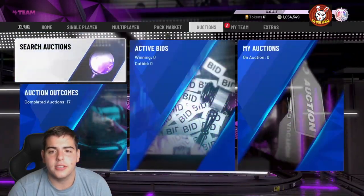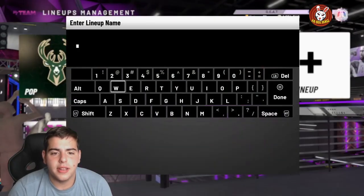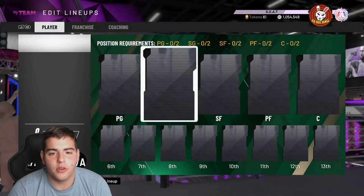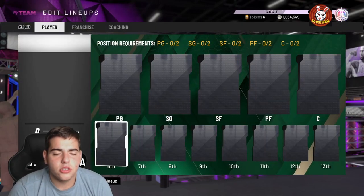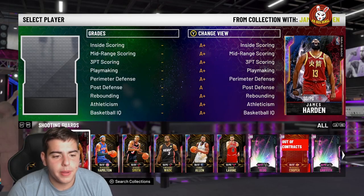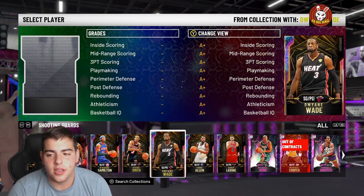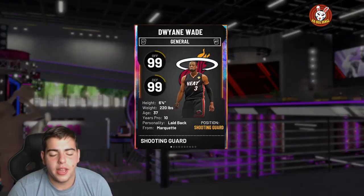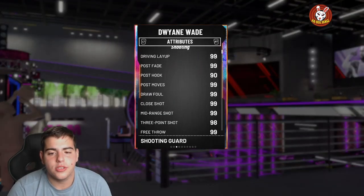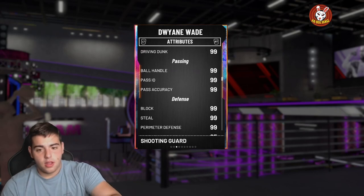We got about a million MT — let's build the best possible squad. First thing, no matter what, the best point guard in the game in my opinion is Dwyane Wade. Every game I win is because of him. It's either you get the Opal D-Wade or this D-Wade — he's pretty much the same. This is the best card in the game.